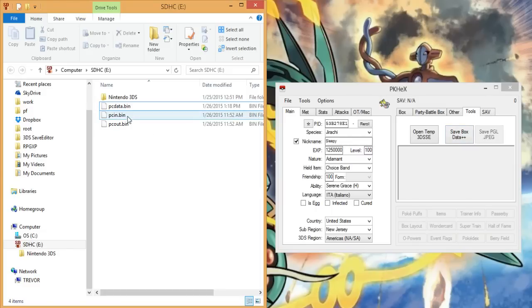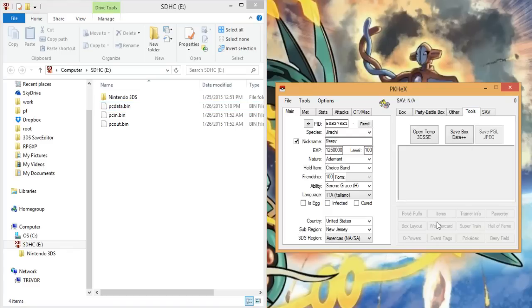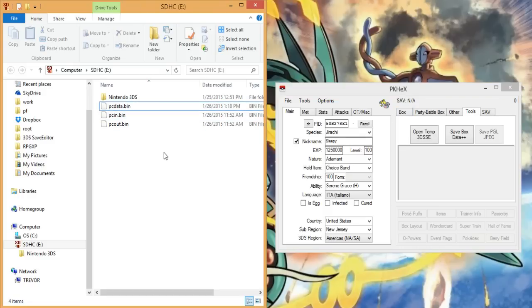So there you go — Tool, Save Box Data+++. This is our new pcdata.bin. You can't edit your party or any of your other stuff because it's not a save editor — it literally just puts boxes into an empty save and that's how it edits them. This is the PC data we now exported, so once it's back on your SD card we're going to go ahead and take the SD card out.